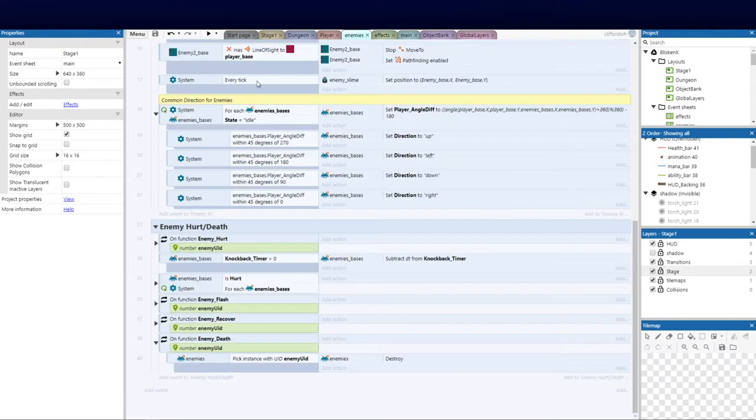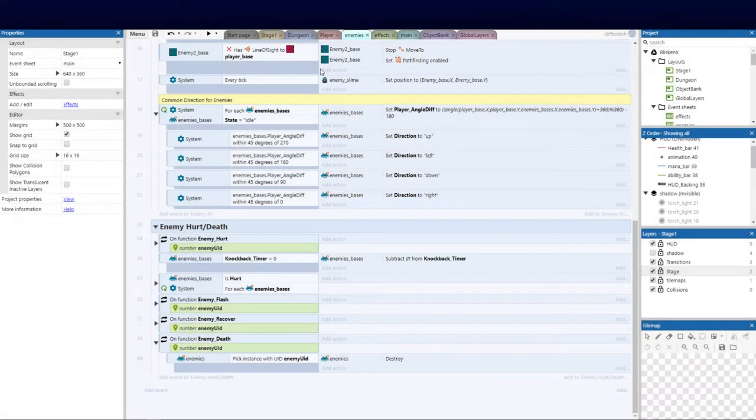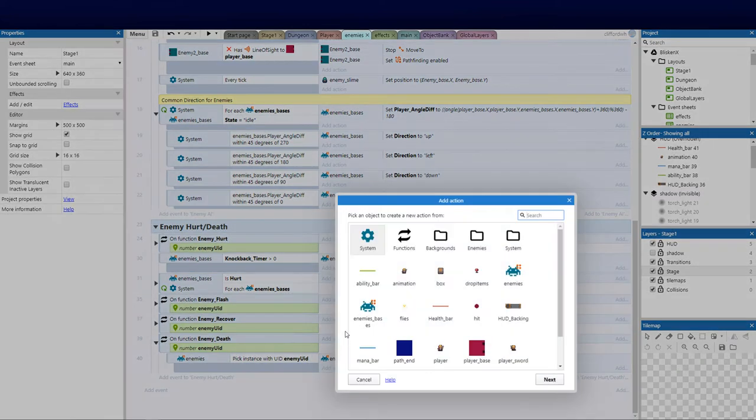To give an example, I want enemies to drop loot on death. You can see it's my enemy death function. All we're going to do here to start this video is add the drop of items on enemy death, and then we'll most likely be working on the spike traps that are already preset on stage one.